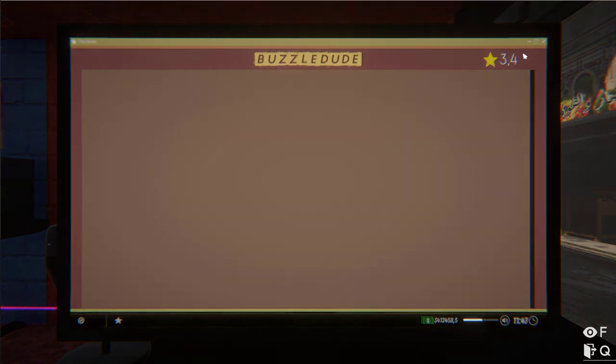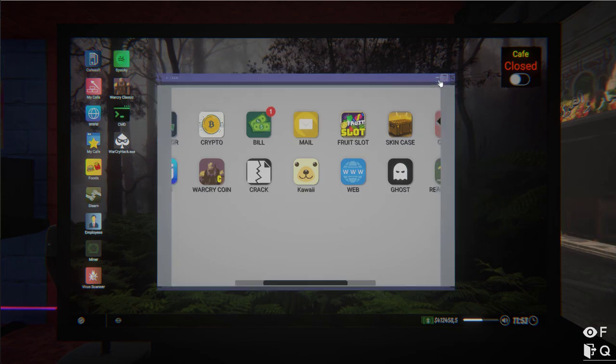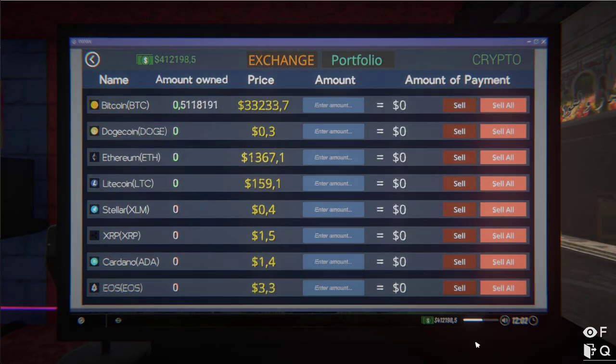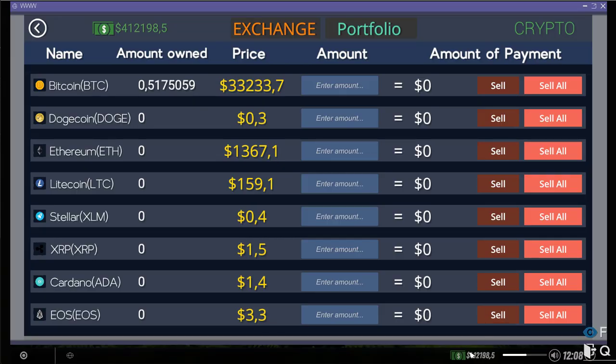Now let me show you how much money a good strategy can make in just two days of casually playing Internet Cafe Simulator 2. I'm in my Bitcoin portfolio. Pay close attention to how much money I already have and how much I'm going to have once I sell the BTC I made in just a few minutes. 17 grand in a few minutes? Now that's what I call passive income.